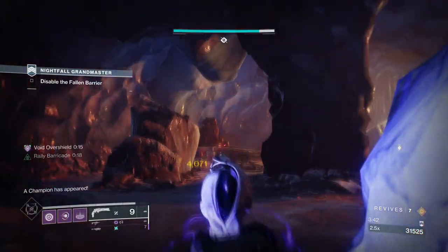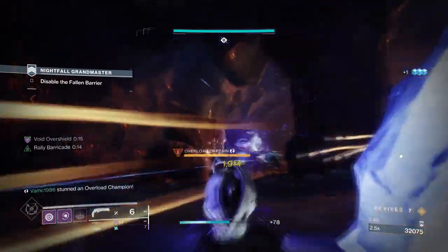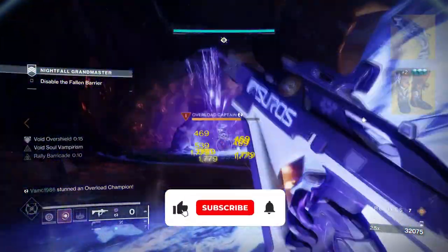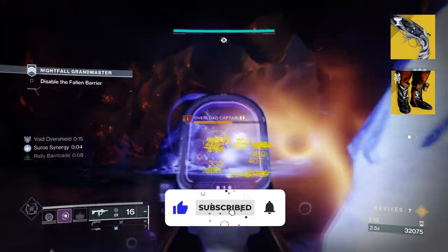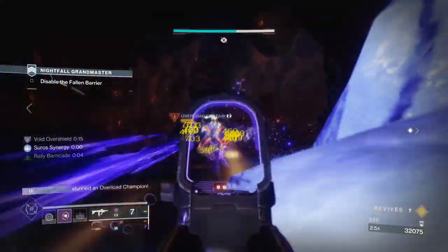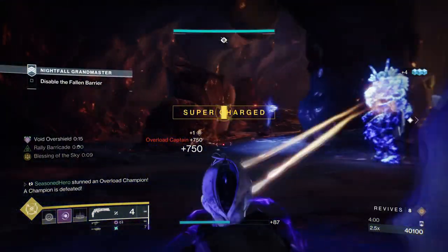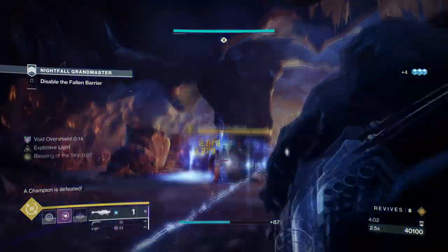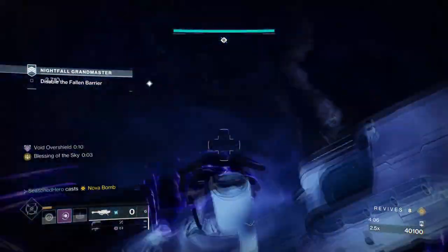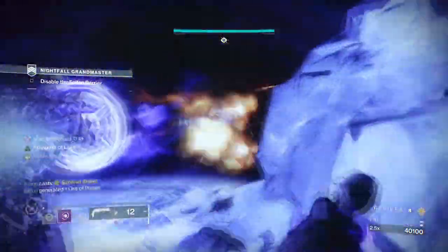Welcome back everyone. Today I have another support build that going forward could see a rise in popularity when Nightfall comes, which is just around the corner. The Boots of the Assembler and Lumina combo is a very popular setup that a lot of players like to use when feeling a bit supportive every now and then, and its application in endgame is very strong in terms of keeping you and your team alive. Today I want to show you an endgame version of the build that can be used pretty much anywhere you like and be the guardian angel you are.